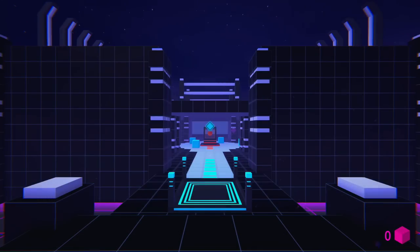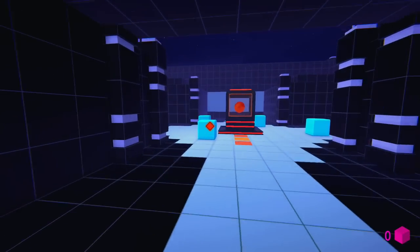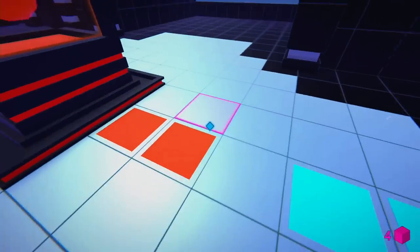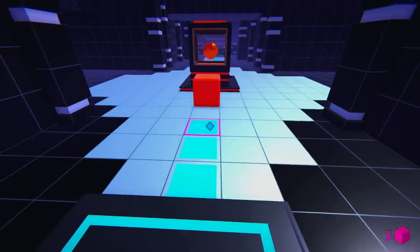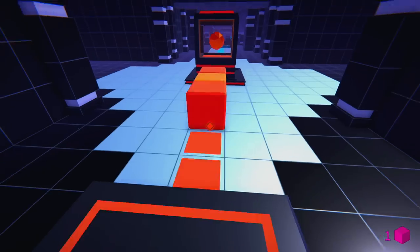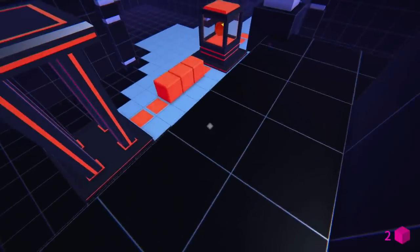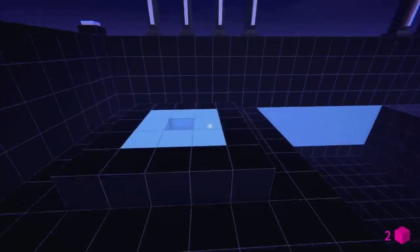Another level with a couple of lifts. Pick up all the spare cubes and connect the circuit to lift yourself to a new area. From that new area, pull a couple of new cubes that were previously out of reach, then bring those back to the beginning of the level to complete the long chain of the circuit and finish it off.